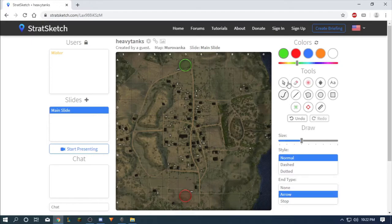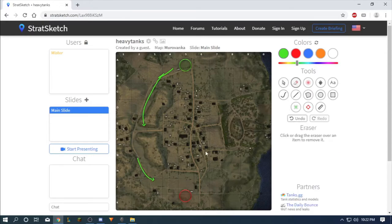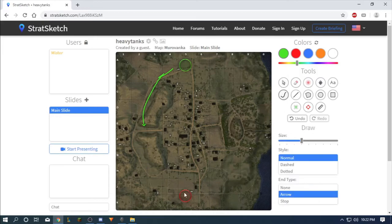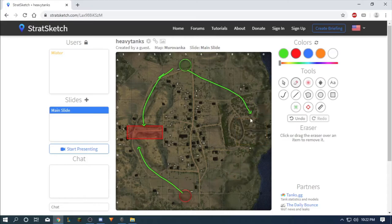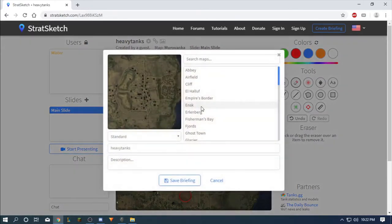Back to Ruinberg — heavy tanks fight here and here. Some heavy tanks can go this other way but it's not recommended. These are the fighting zones, and heavy tanks should stick to this side.